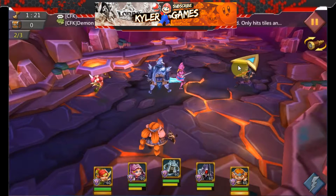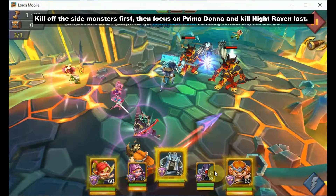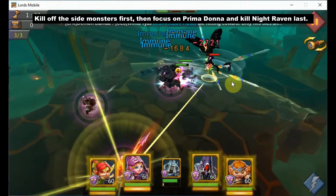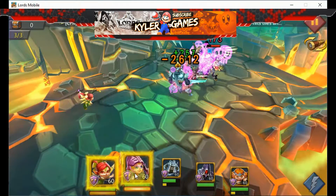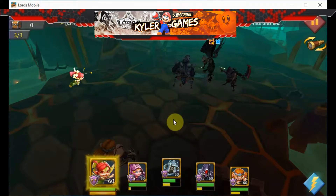Now we have full energy and full health going into the third round. I will focus to clear the other two side monsters, which are easier to kill, leaving just Night Raven and Petite Devil. Then Prima Donna — I'll kill it first, with Night Raven being last, because that's when you can concentrate all your powers.